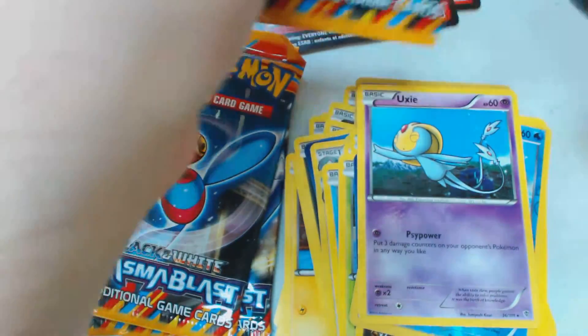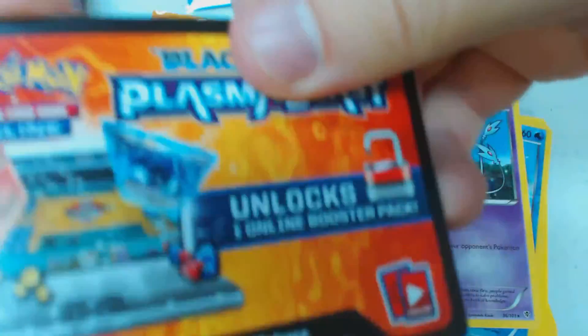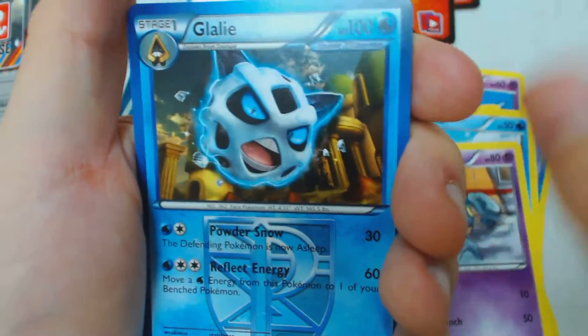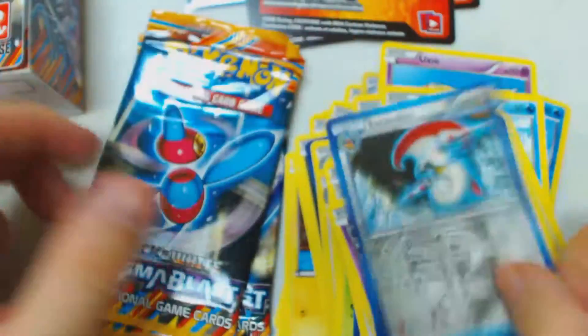And we have our fourth booster pack. I felt something interesting. Pack 4 contents: Bagon, Skorupi, Teddiursa, Machop, Golett, Glalie, Caitlin, Ultra Ball, Reverse Holo Glalie, and Escavalier.